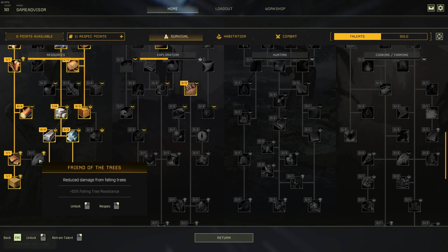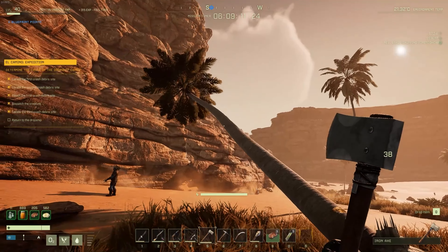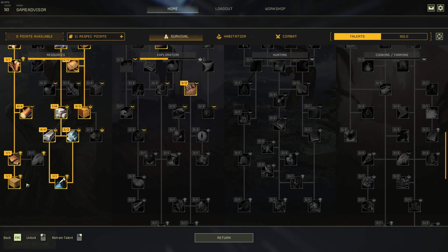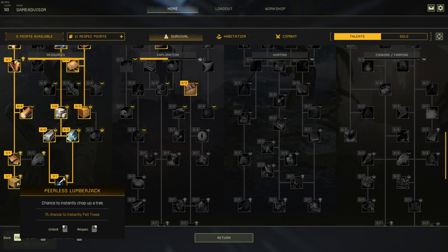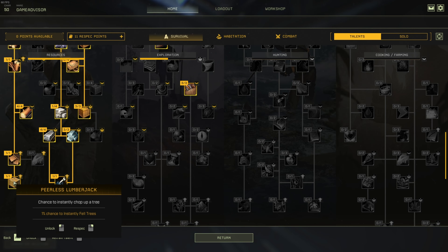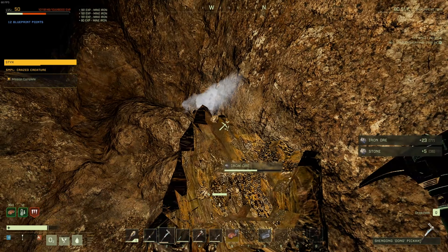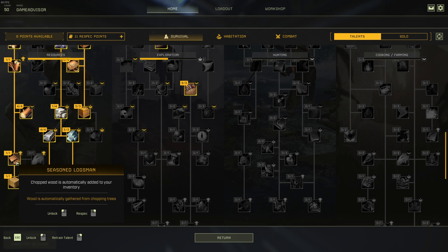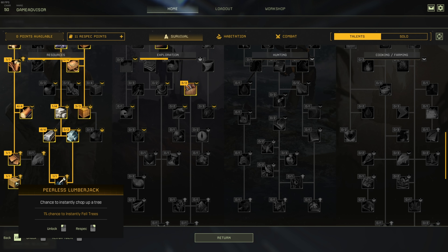We've also got falling tree resistance — and if I'm being honest, I never get hit by fallen trees, and when I do it's not that big of a deal, so I just don't care about it. Then you've got the other two arguably best talents in this entire category: Perilous Lumberjack and Lucky Strike. Both of these give you a 1% chance to instantly mine an entire ore deposit or instantly gather all the resources from a tree. Very useful, although they don't trigger that often, so they're not mandatory — but still very powerful. If we're already all the way down here for Seasoned Logsman, it doesn't hurt to put the two extra points in to pick these up.